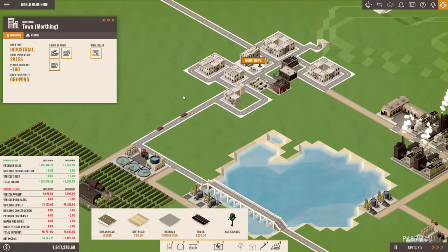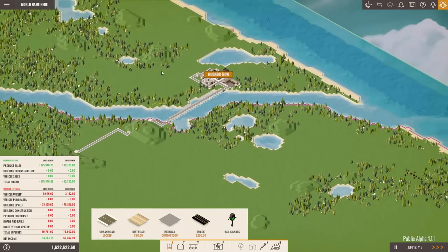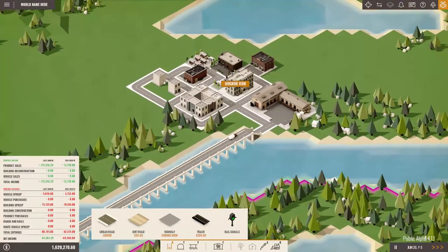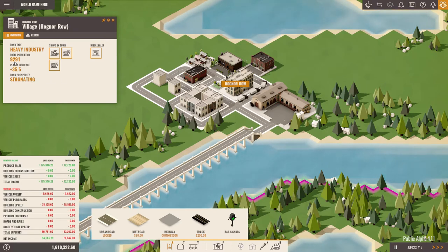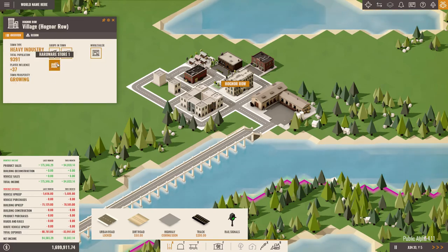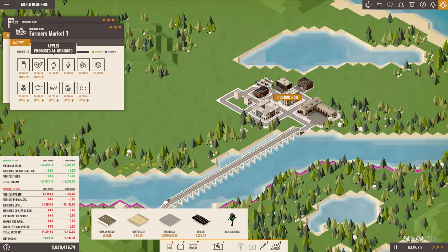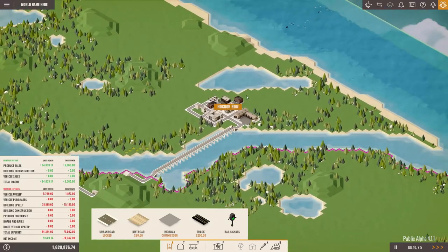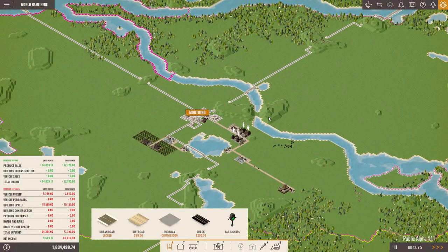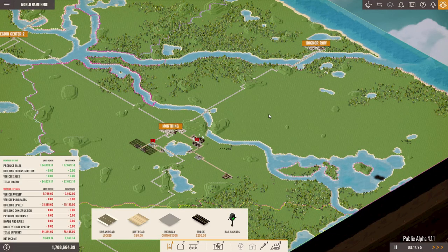This town is now alternating between growing and stagnating - the farmers market alone seems to not be enough. Let's check Hognor Row - it already built a second building which wasn't there before, and it's growing because the hardware store received its supply. We can set up some more farming for this town as well and grow both of them. That's what we'll look at next - thank you for watching, see you next time!